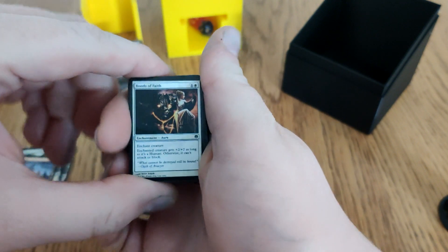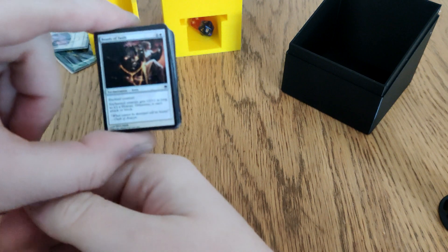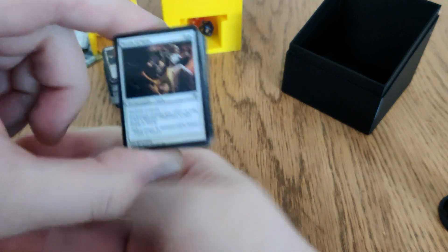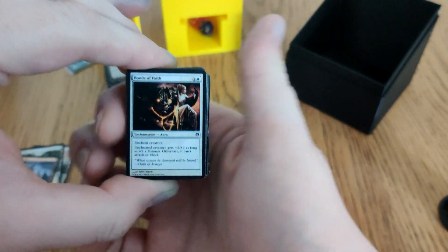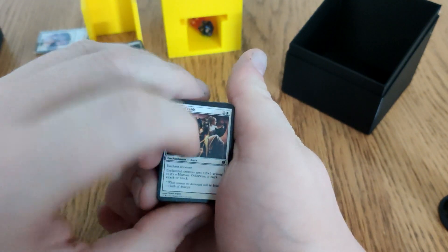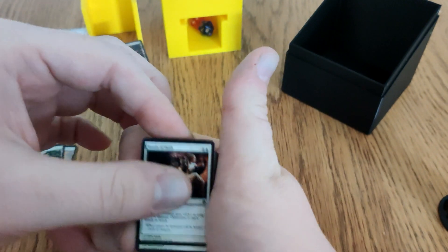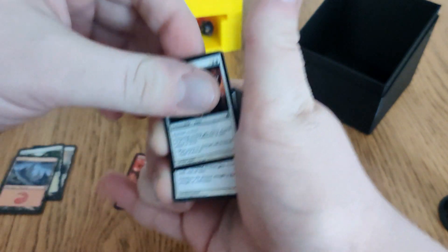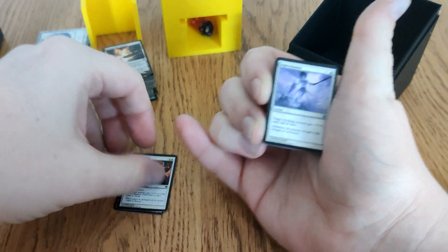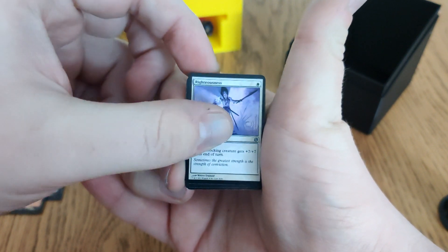Bonds of Faith is useful as long as you have Anax and Cymede on board — enchanted creature gets plus two, plus two as long as it's a Human, otherwise it can't attack or block. This can shut down your opponent's dangerous blockers. Righteousness goes into interaction — target blocking creature gets plus seven, plus seven until end of turn.